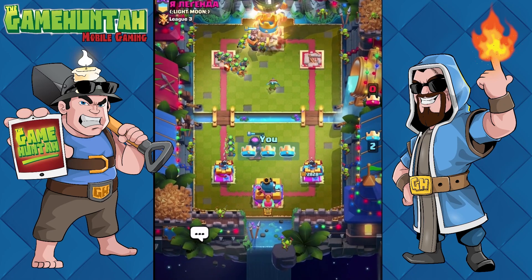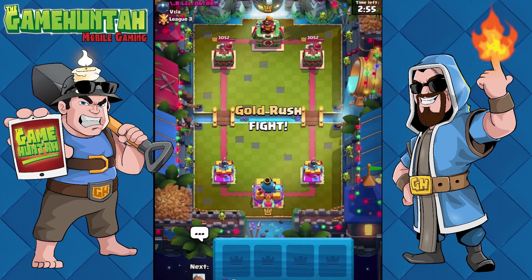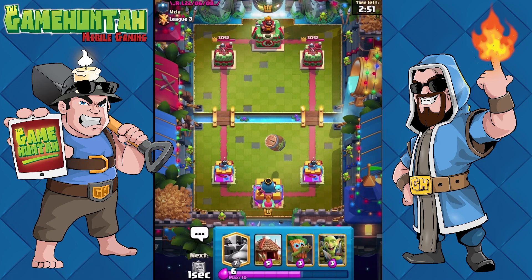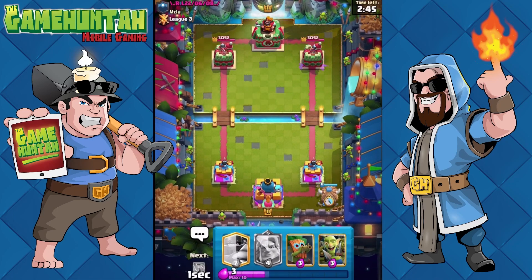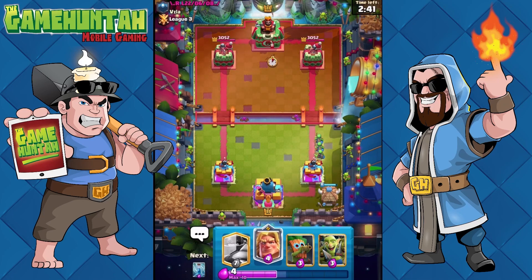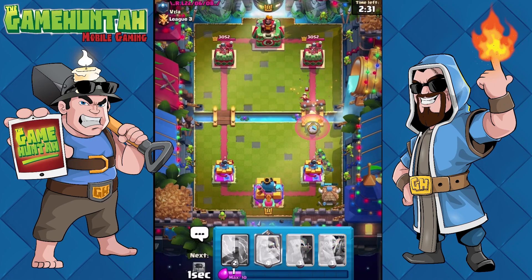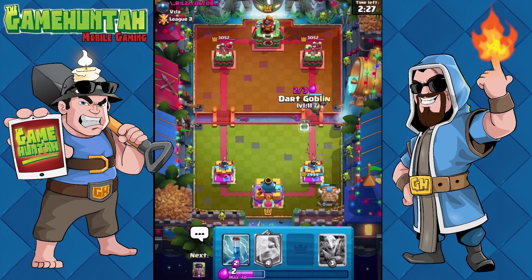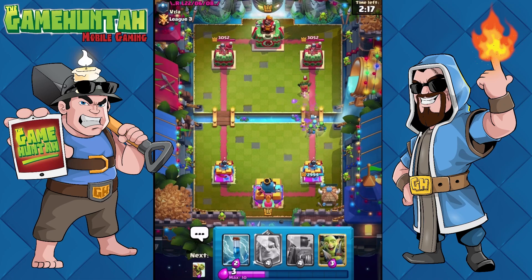Victory is ours! Let's go for another battle because the previous one didn't count — my opponent quit right at the beginning after I destroyed the first tower. Now that my opponent has Fireball, it's a good idea to start deploying the Goblin Hut. I can deploy the Mega Knight now to make sure my goblins stay alive. Mini Pekka — really good, Mini Pekka, you did a lot of damage!